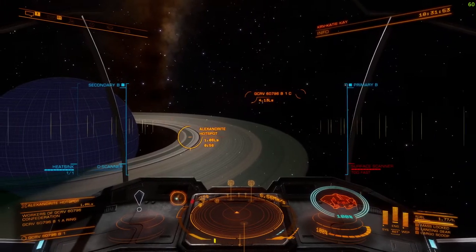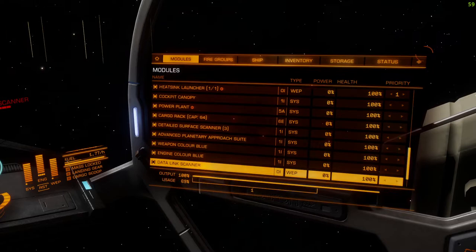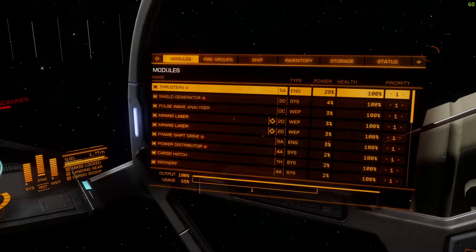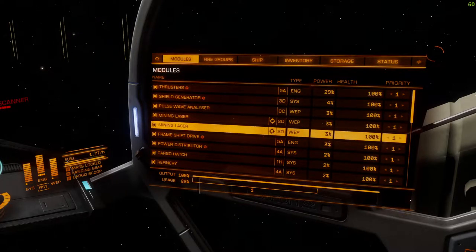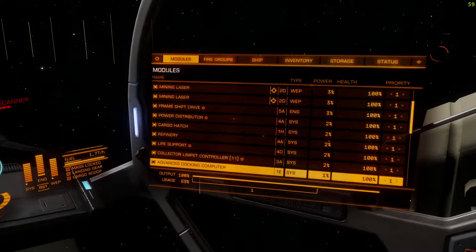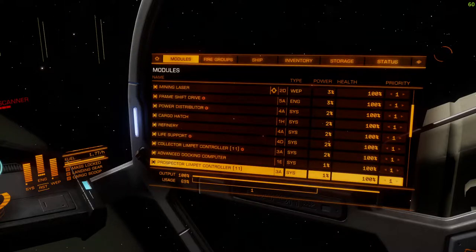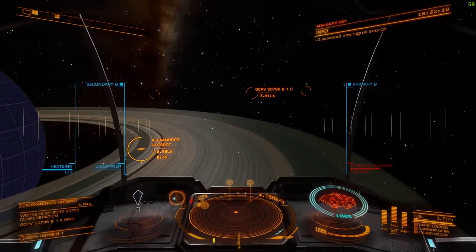Before you leave for mining, you need to add the following modules to your ship: you'll need the surface scanner, mining lasers, a refinery, a collector limpet controller, and a prospector limpet controller. That's basically it.